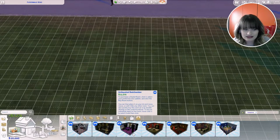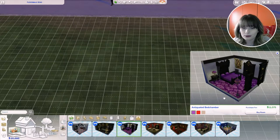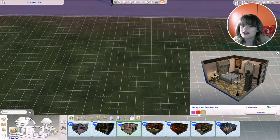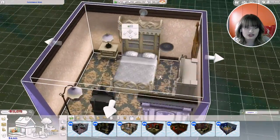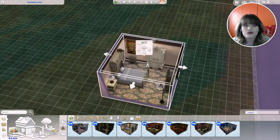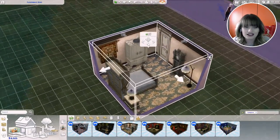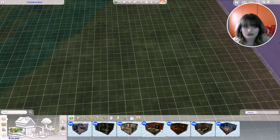Then we have the Antiquated Bedchamber. We have it in purple, which I'm not a fan of, then in red — I love this in red — and in a beige color. It looks really nice. The armoire is amazing, and we got new doors and a clock. I love everything that came with this new game pack.